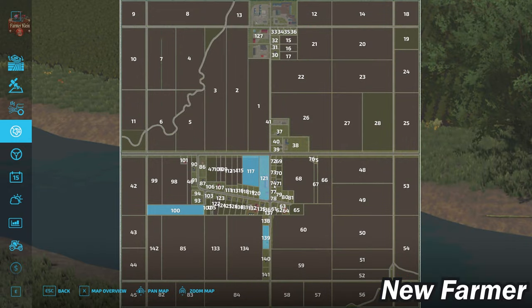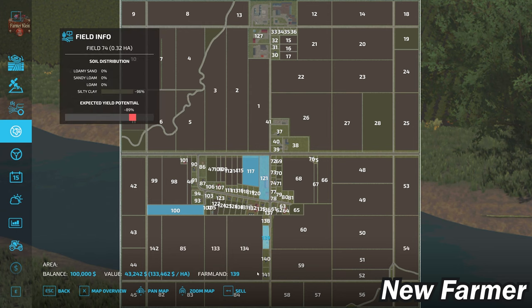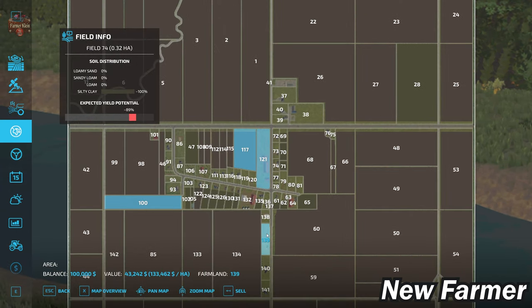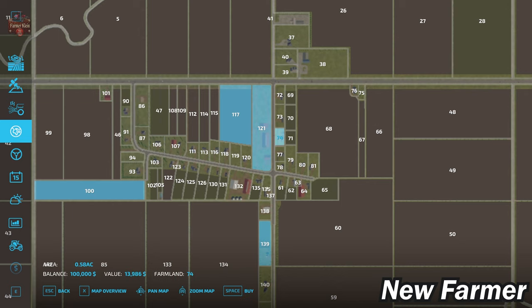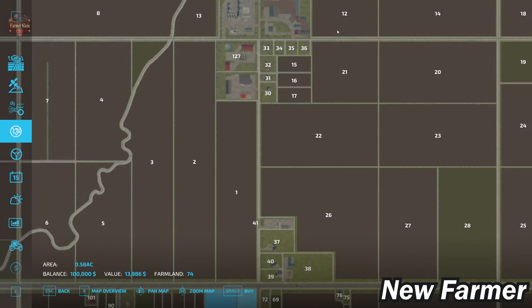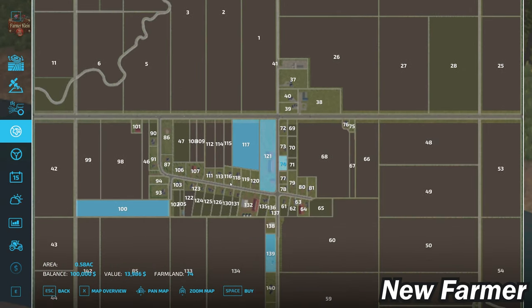If we take a look at our farmland screen, you can see there is an abundance of little farmlands. The way this map is set up, you can literally buy any house on the map, and any house could be your farmhouse because they all have sleep triggers tied to them. So if you decide you don't want the house at farmland ID 139, and instead want to move in across the street, you can buy farmland ID 74 and use that as your farmhouse with its sleep trigger.